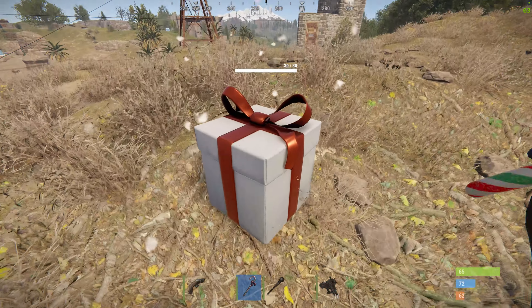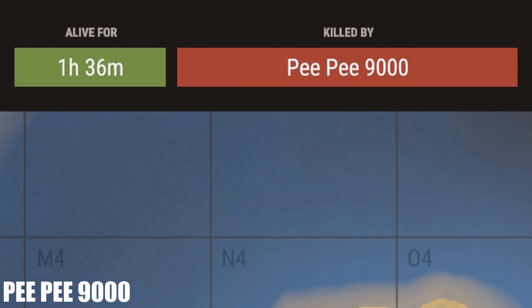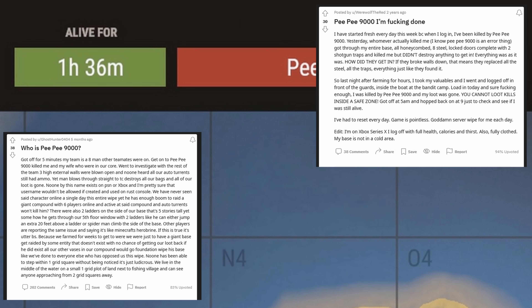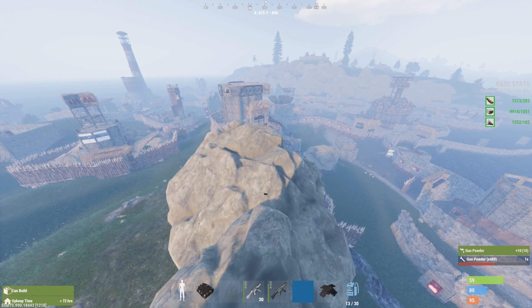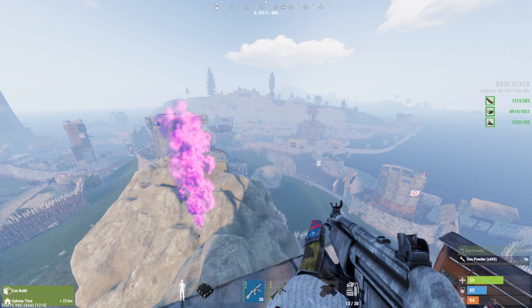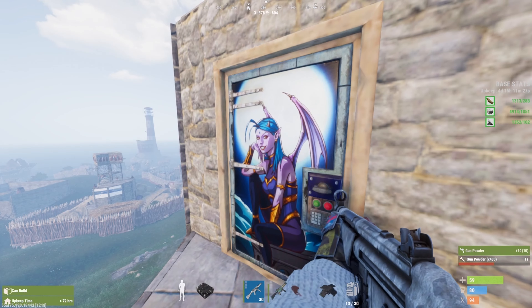Now we've got a part of the iceberg Rust console players are familiar with: PP9000. PP9000 is a bot or username that was blamed for all deaths that couldn't really be attributed to anyone or anything — a default name that would just end up there. If you look through forums, posts, and Reddits, you'll find a hilarious amount of people blaming PP9000 for hacking, cheating, aimbotting, or somehow getting into their base without destroying any doors. It's otherwise known as an unnamed factor, usually caused by a server restart or a bug where weather kills you but doesn't register what killed you.